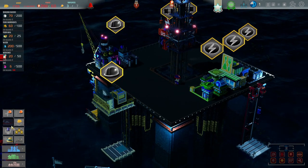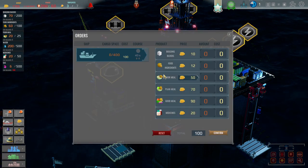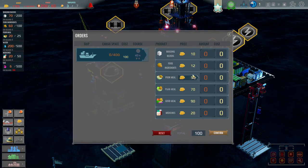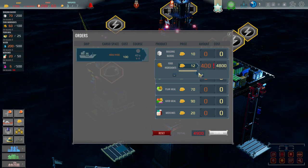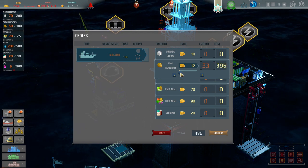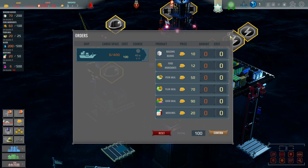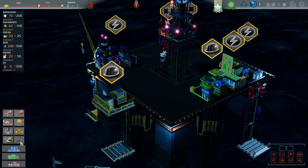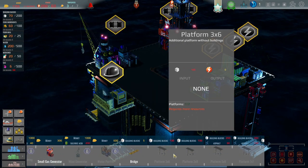We also need to order some supplies. Food ingredients — yes, this one, definitely not that. Actually, we already had some in storage, I didn't realize that. The tutorial is like 'build this, build that, build this' and I'm like oh my god, you want me to build so many things.